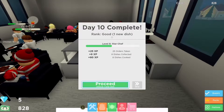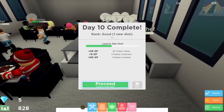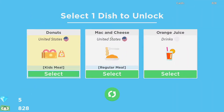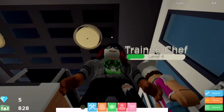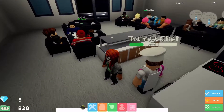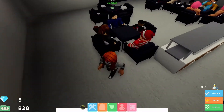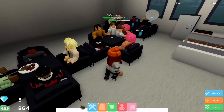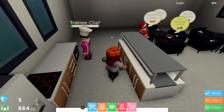Hello and welcome to Day 11 of our Roblox Restaurant Tycoon 2 series. We've just completed Day 10 and we're about to unlock our new dish. I think we'll unlock the donuts for the kids meal because we've already got the donuts for the adult meals. The aim of today is to get up to one thousand dollars so that we can hire that extra chef, because the waiters seem to have everything under control so far.